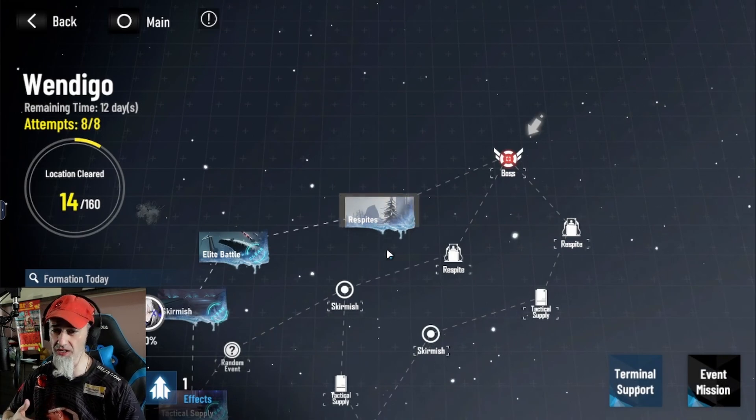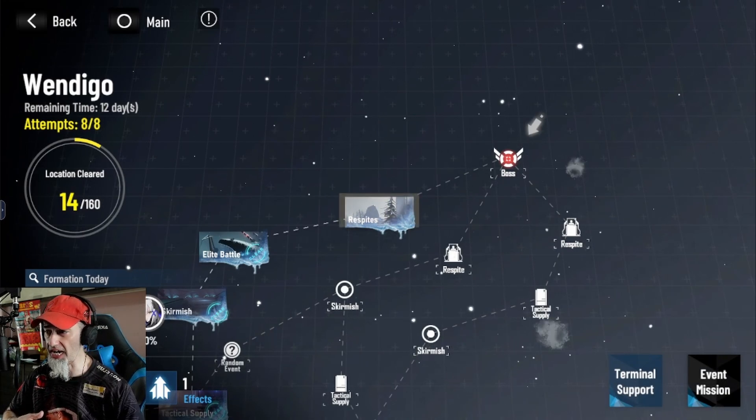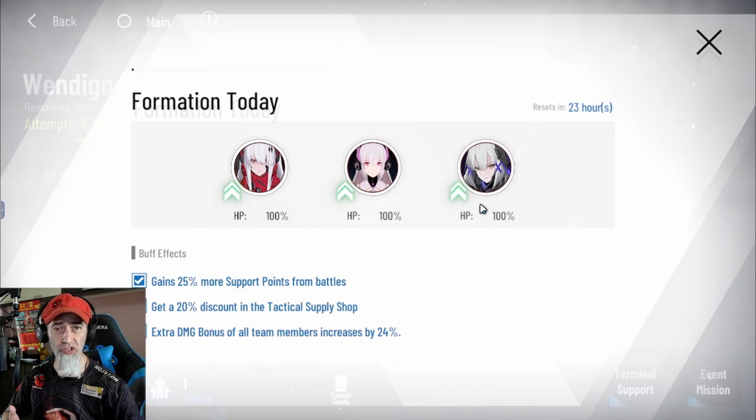So in Wendigo, you've seen these things before — we've had lots of events in the past where we can choose between certain characters. These characters have little arrows; you want to pick those characters so you can get benefits: they gain 25 more support points from battles, a 20% discount at the tactical shop supply, and an extra damage bonus — ultimate damage increased by 24%.